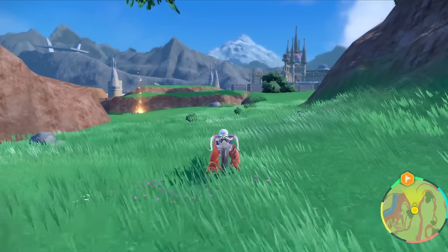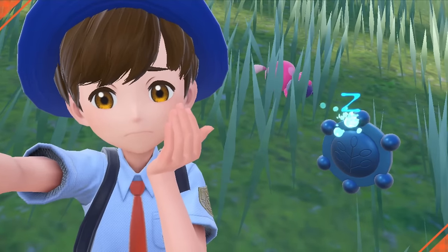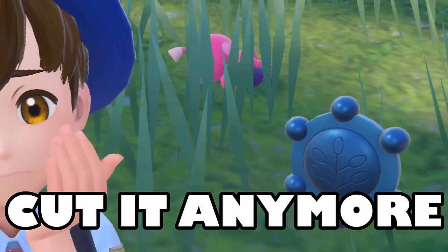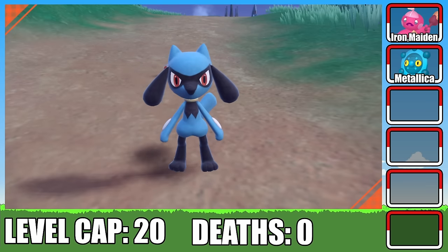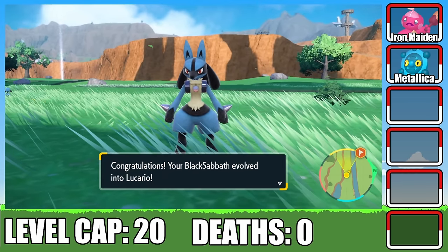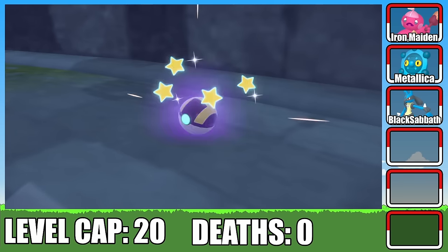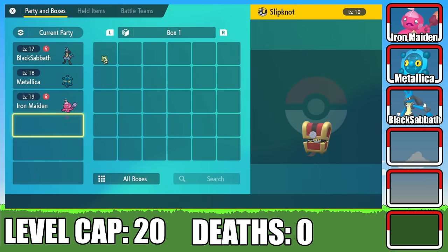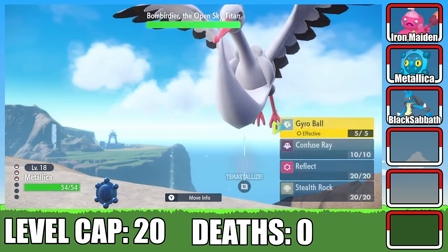As we move forward with the challenge, things are about to get a lot more difficult. The Pokemon we currently have will not cut it anymore, so it was time to make some changes. First, I bring back Black Sabbath, our Riolu. We spend some quality time together until he finally evolves into a super strong Lucario — and the best part? He's now a Steel type. I also catch a Gimme Ghoul who I named Slipknot. Since it's not a Steel type yet, it'll have to wait in the box for now.